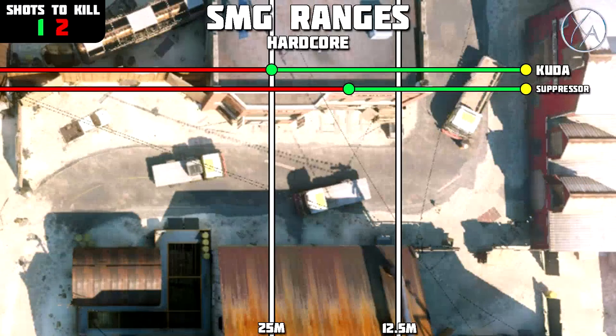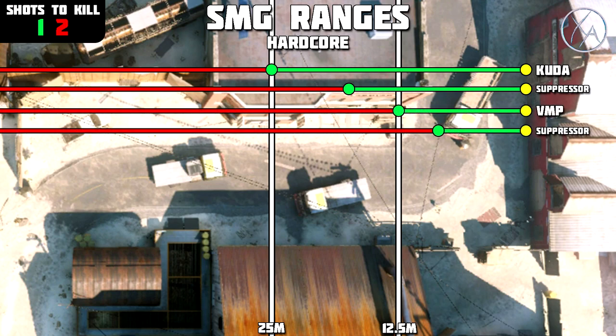First up, the Cuda has an excellent one-shot kill range for hardcore at 25 meters. With a suppressor it reduces by 30%, and that same 30% reduction applies to all the other SMGs as well — so I won't repeat that for each one. Moving on to the VMP, it has half the one-shot kill range of the Cuda at 12.5 meters, which isn't great. A lot of gunfights are going to be beyond that, requiring two shots, but the VMP has a relatively high fire rate so firing two shots isn't a big deal.